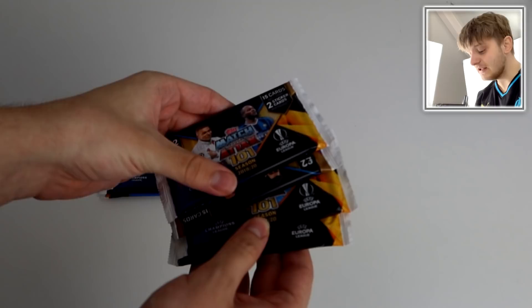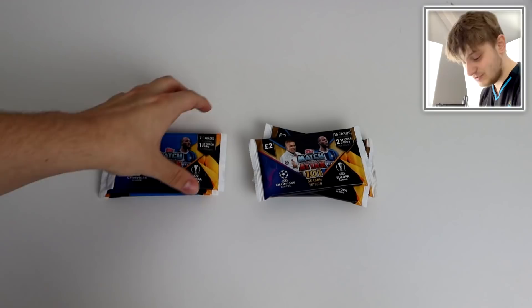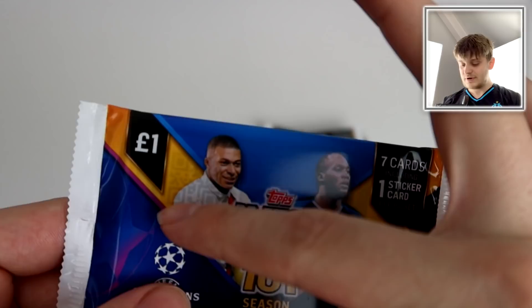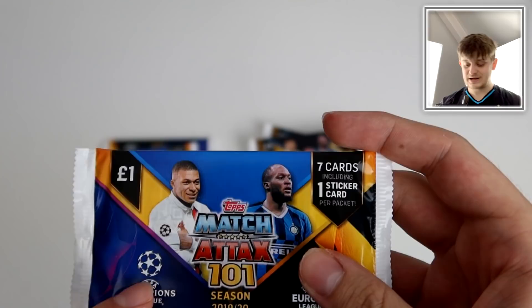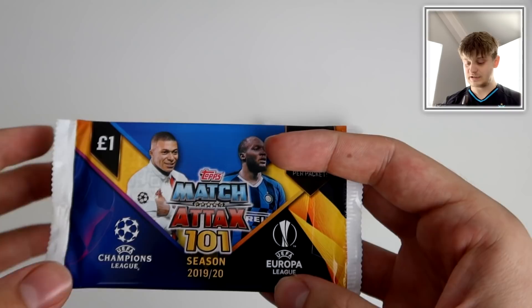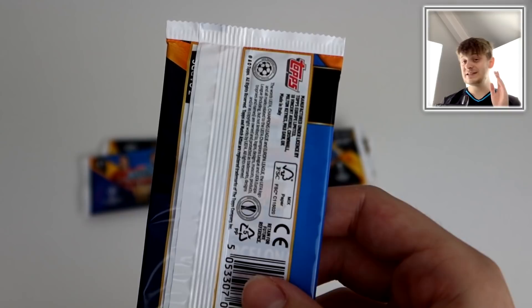So what is the tactic? Here is a pack - as we know, a pack which has Mbappe and Lukaku on the front. There are different pack designs; it doesn't matter who's on the front. As you can see through here, you can see the QR code for the online code, and the code is always on top of the sticker card. This might not work for everyone, but it works for one of my mates who collects this collection.